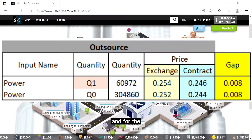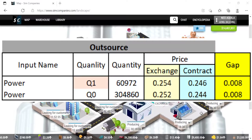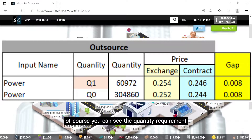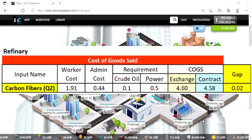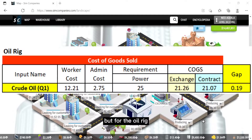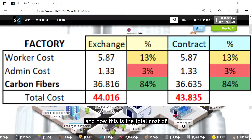For the long V setup, the inputs you need to buy from other companies are just one kind but with different qualities: power quality 1 and quality 0. You can see the quantity requirements and prices on screen. For the refinery, the sourcing cost of carbon fibers quality 2 has a cap of 0.02. For the oil rig, the sourcing cost of crude oil quality 1 has a price cap of 0.19.